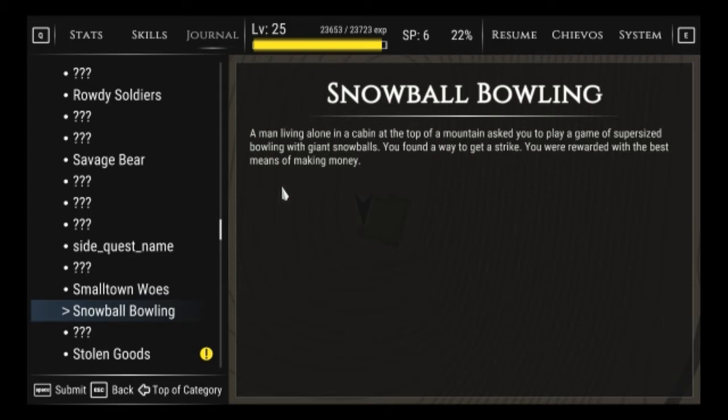A man living alone in a cabin at the top of a mountain asked you to play a game of supersized bowling with giant snowballs. You found a way to get a strike, and you were rewarded with the best means of making money, which is high five! Oh god, the high five was so good that my mic stand almost fell over.